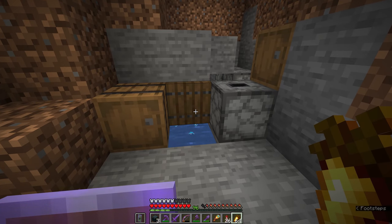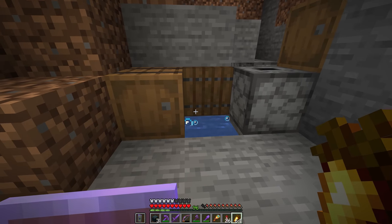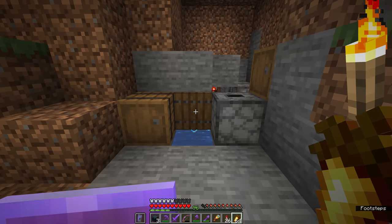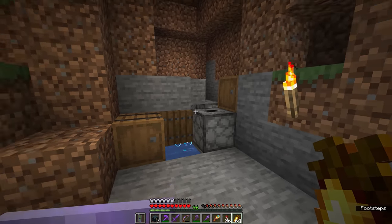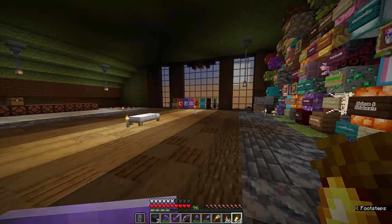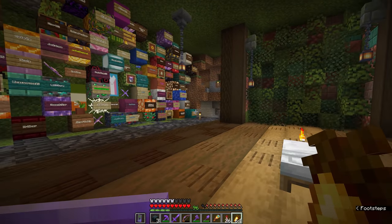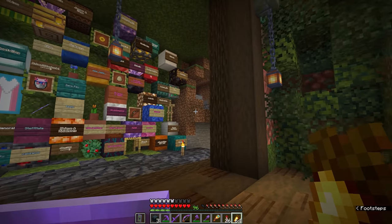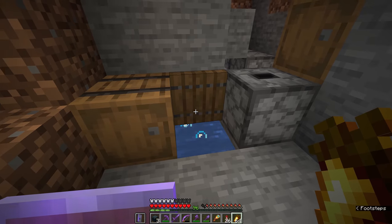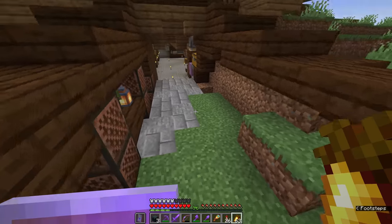Up here we have an enderpearl teleporter, and I thought this was going to be a fantastic idea until I realized that this area is not inside the spawn chunks - it's just on the edge. So actually using this to teleport myself back here using an enderpearl wasn't going to be feasible unless we implemented some kind of chunk loader or set up an enderpearl relay. My plan is to set up an enderpearl teleporter much closer to the center of the world, perhaps by the house, where it can be more discreet, and then set up a mechanism to detect when I arrive and activate a trapdoor to teleport straight into the storage system.